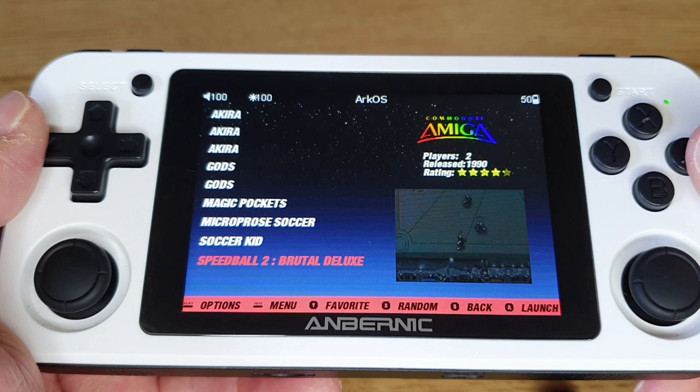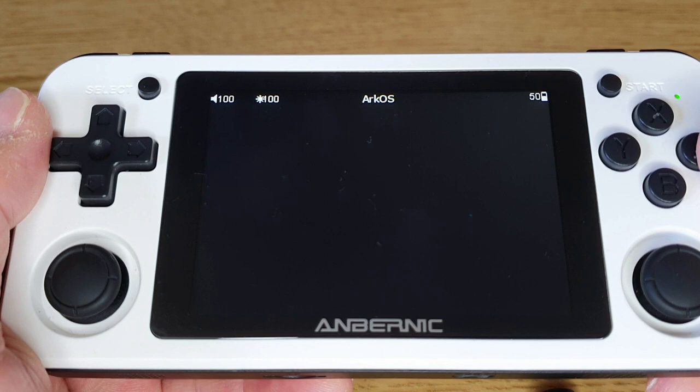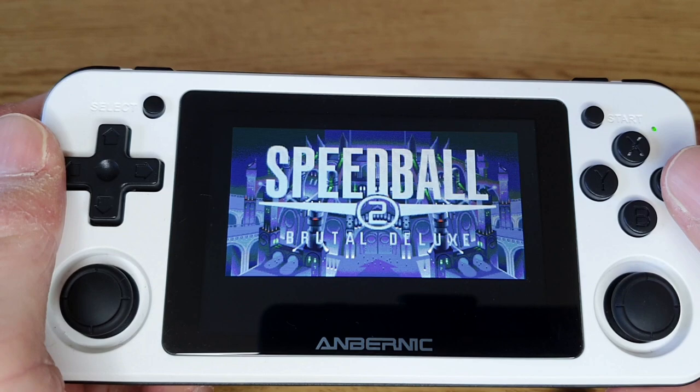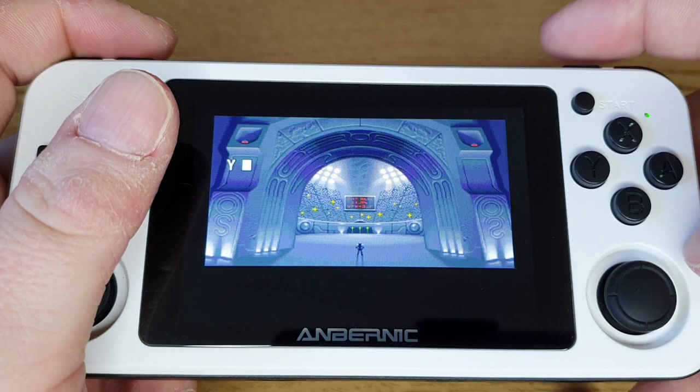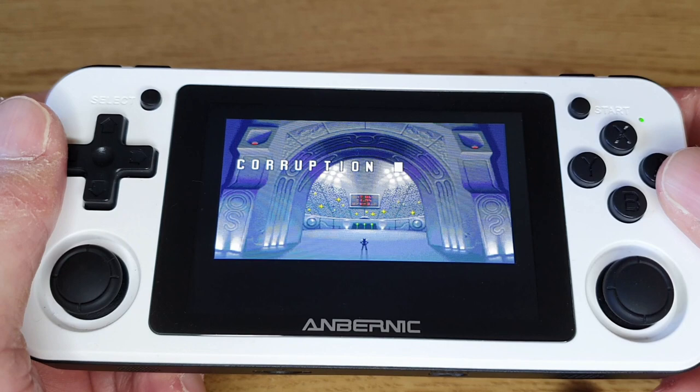Speedball 2 is probably one of the original amazing games on the Amiga, probably the best version out there. There are lots of versions of this — probably not the quickest version but probably the best graphically and in how it plays. Sometimes when you're loading the game you need to press some of the buttons. I got the game to go by pressing the top R2 and L2 buttons together. It's something that just gets stuck on the initial loading screens, so it's certainly worth paying attention to and pressing some buttons to get it to go — at times it does seem to get stuck but it definitely does work.